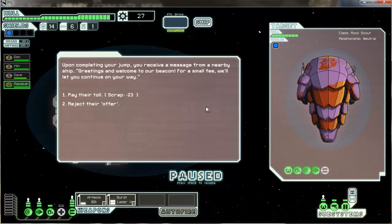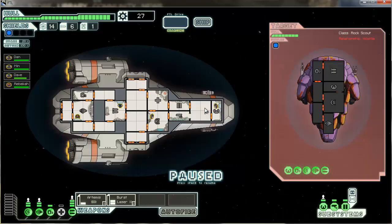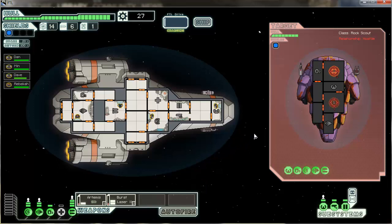Nearby ship asking for a small fee — pay a toll. No, I don't think so. I don't pay tolls — it's not going to happen. I've only got six missiles. I used two missiles last time, but I'm going to use a missile now to take out their shields, and then burst laser down their weapons. Let's see how this goes.